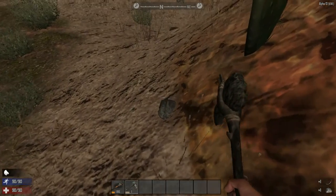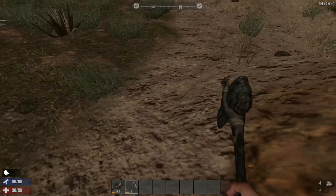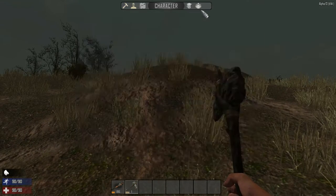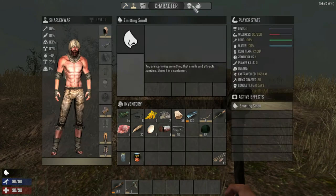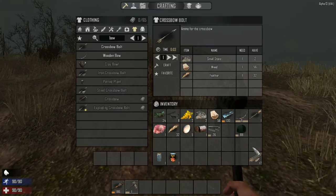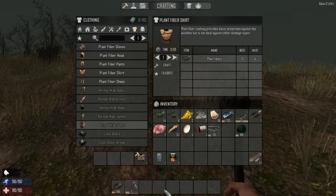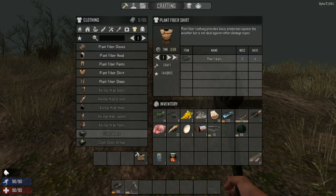That's tough. Where are we now? I should be wearing everything — yeah I am. I need a chest piece, where's my chest piece? I don't have one. Let's do plant fiber shirts. Oh, what's this — an animal hide jacket? Do I have animal hides? No I don't.